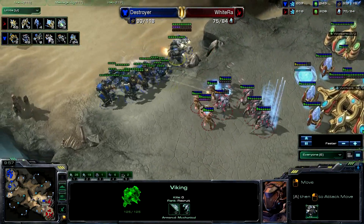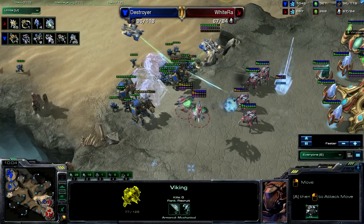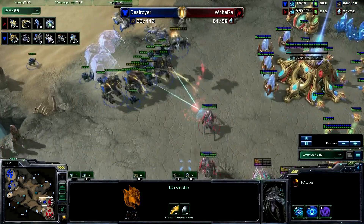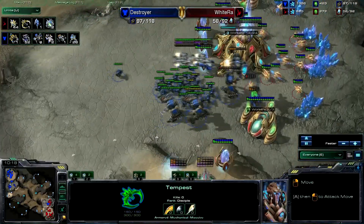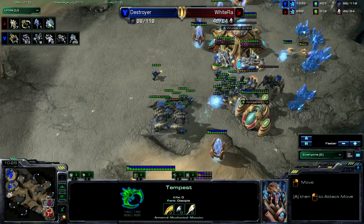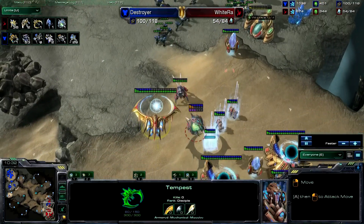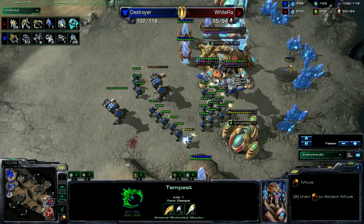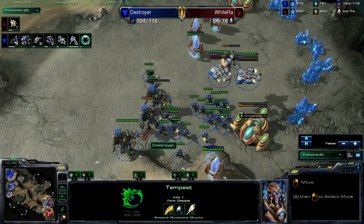White Raw's units tab: three Zealots, one Stalker, three Sentries, and two Oracles — not looking good for White Raw: 77 supply versus 93 for Destroyer. Look at those Warhounds just tearing through everything. He's trying to get Force Fields down; the Oracles come in but don't have enough energy to do much. Destroyer is just running through White Raw's units. The Tempest comes out but isn't the best unit here. Destroyer moves into the natural, kills some Probes and Assimilators. White Raw is forced up the ramp, falling to 54 supply with 36 Probes.